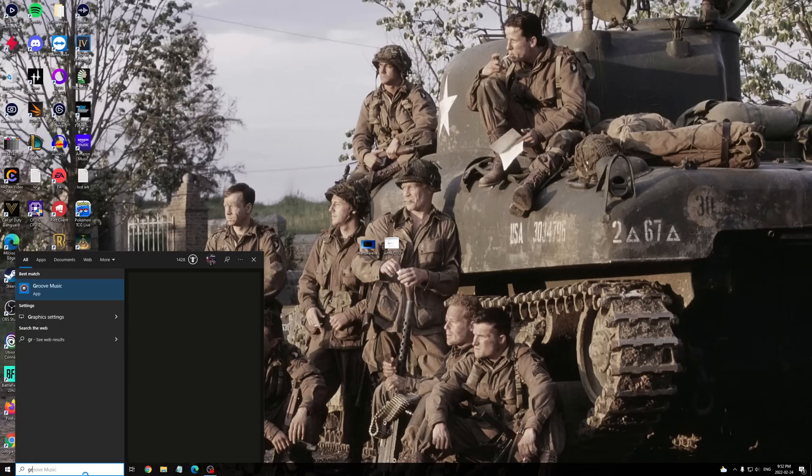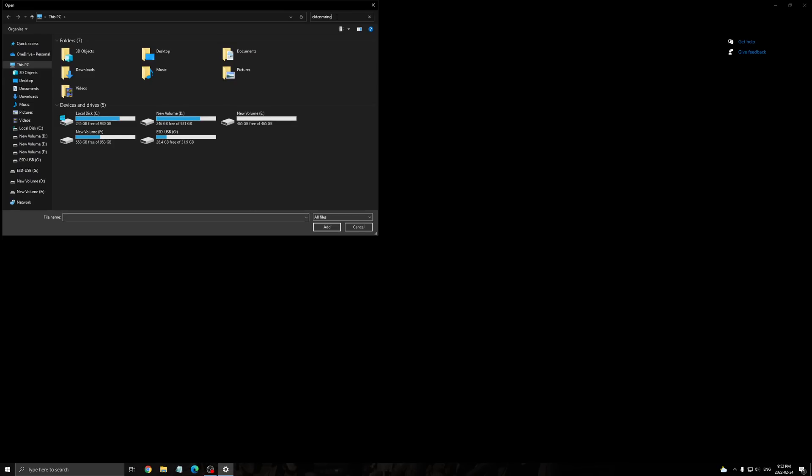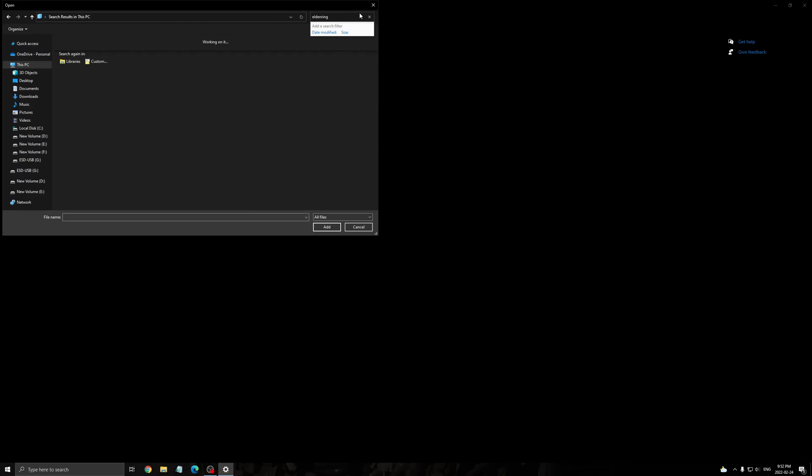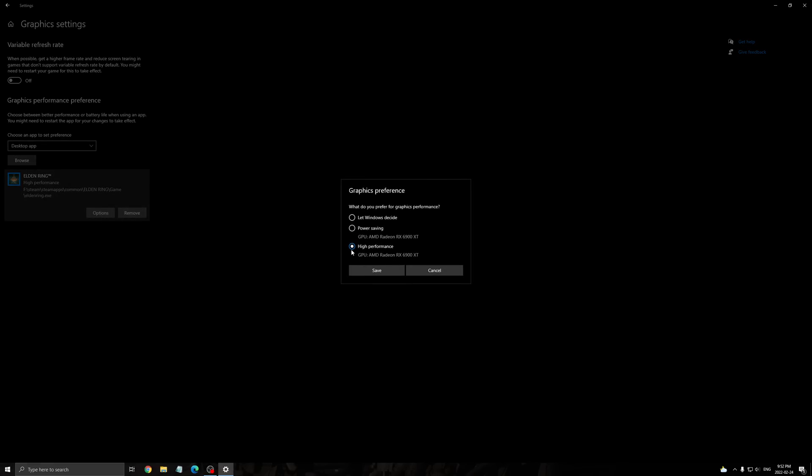Another thing I recommend, and I think this is really big — go to Graphic Settings, click Browse, and search for Elden Ring. You will have an .exe that's about 78 MB; double click on it, it will appear. Go to Options and make sure that you're running High Performance. Don't use Let Windows Decide. This seems to fix a lot of stuttering issues. I see a lot of people having issues with a laptop — I had the same issue on my Dell XPS where the game was running on my integrated video card instead of my 1050 GTX. So make sure you're selecting your GPU here, because by default it may fall back to your integrated video card, and this will help a lot for your FPS. Save when done.